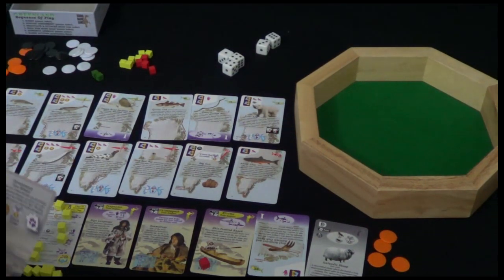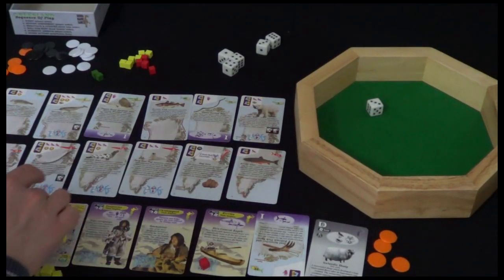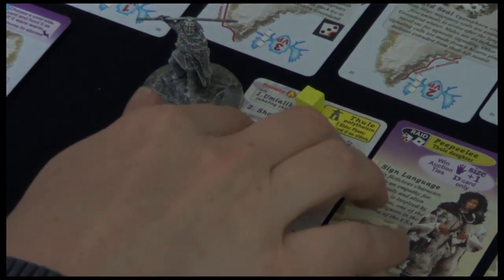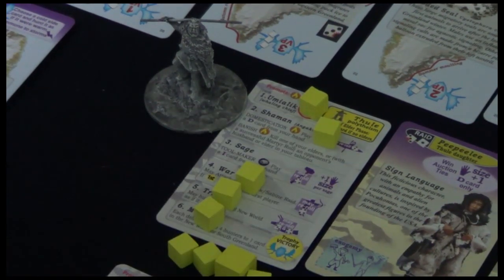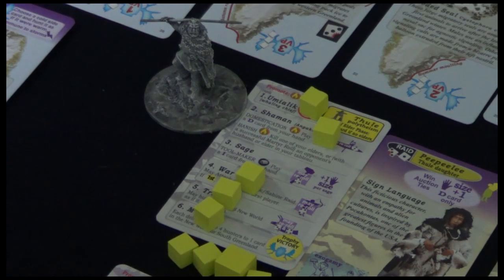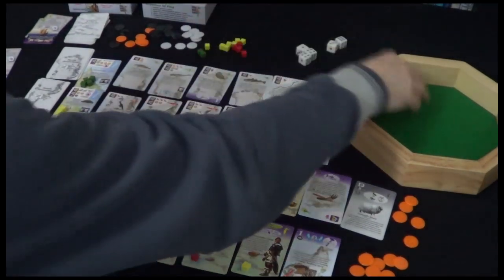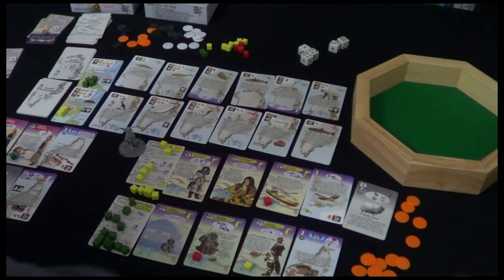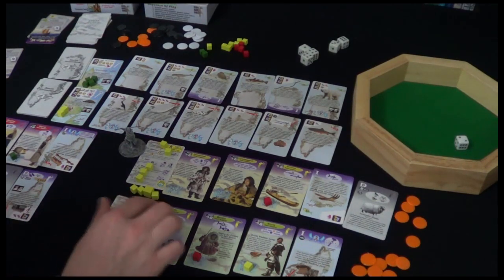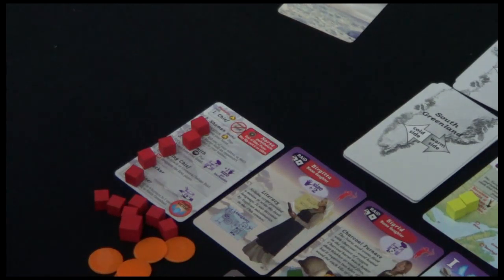Yellow rolls first - we lose elder number three, that's the Sage. Our hand size is now just one, but fortunately Peep Healy is going to keep it back at one for all cards, and we can't make any more inventions. Tunic Green rolls a two, so they lose the Shaman. Then Norse rolls a one, and that loses the Chief - so any feuds that come up are going to hit us again. That might be a priority for the Norse now.